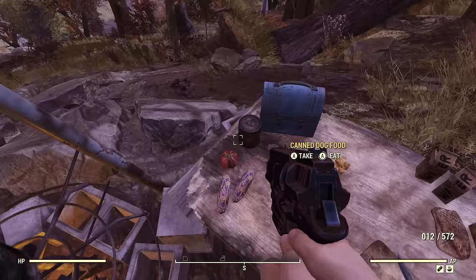To spend legendary script, go to the Rusty Pick and trade with the Purveyor. However, don't spend script on random legendary weapons or armor — it's random and you might get a missile launcher when you wanted a sniper rifle. Instead, spend all your script on legendary modules at 50 script each. Legendary modules are used for legendary crafting: you craft a specific weapon (like a hunting rifle) and then apply one to three random effects using the modules. Wait until level 50 to spend your legendary modules, since that's when weapons and armor reach max level.